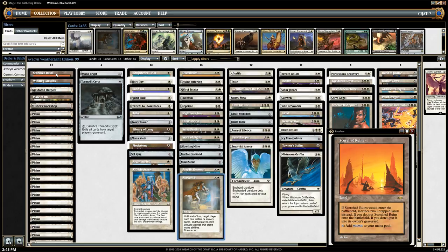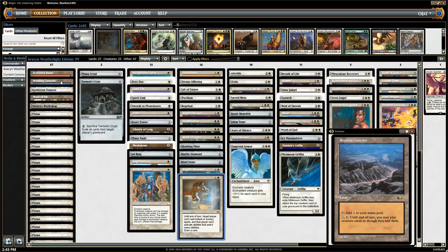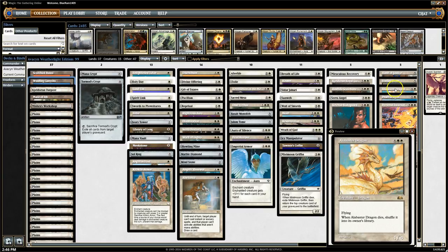This next one is probably a bigger addition: Winding Canyons. It makes colorless on its own, so it's going to function the same as Crystal Vein, which I took out for this. But it has: pay one and tap — until end of turn you may play creatures as though they had Flash. That's going to be really big for us. It means we can play a much more reactive game, set up board states after we've been hit by Wrath effects. We don't have to just cast a dragon for a block — we go ahead and cast it at instant speed for the extra three mana.